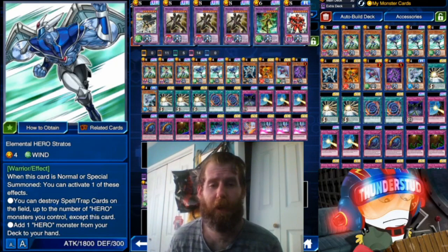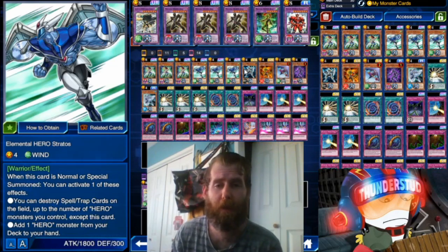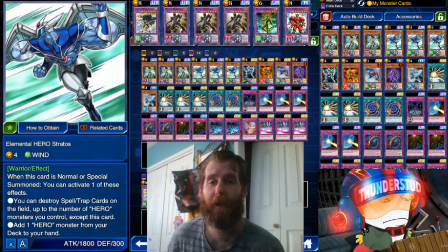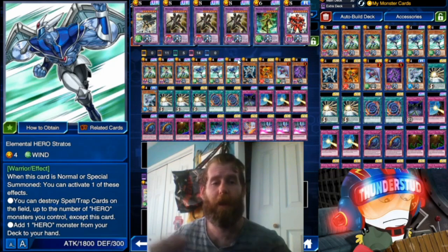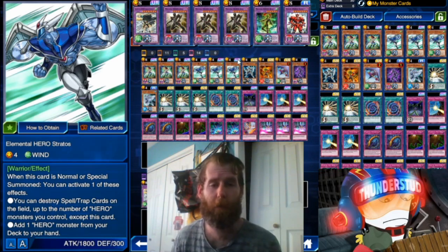Hey guys, Thunderset here bringing you another 30-card Hero deck, but there's something special about this one. We're not using Grass is Greener, we're not using any dedicated cards to mill to your graveyard. Instead, we're utilizing the My Monster Cards skill to make a 30-card deck that can stand up to other 30-card decks without needing Grass — just play it like a normal deck.